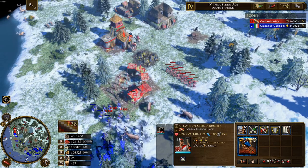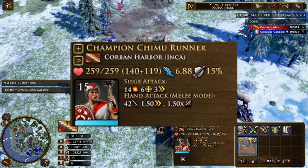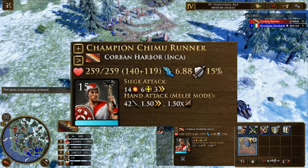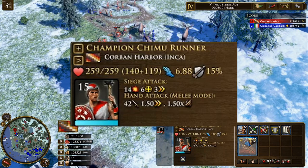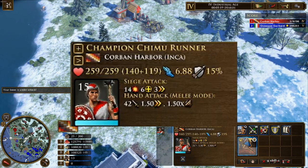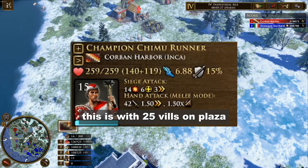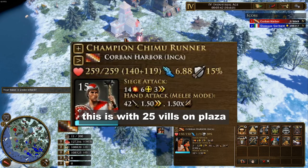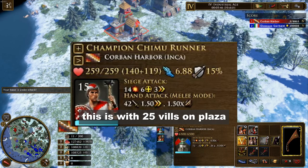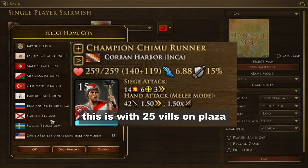With Chimu Runners finally capable of hitting stealth, just like the Coyote Runner and unlike the Shottle Warrior, we have a total of 259 HP and 33 attack. Compared to the 30 attack and 264 HP of the Coyote Runner, the Chimu would probably just barely eke out a victory simply because of the extra damage. However, when you factor in the plaza with 25 settlers, the Chimu Runner only goes up to 42 attack — exactly the same as the Coyote Runner — making Chimu Runners and Coyote Runners borderline identical in stats, with the Coyote Runner having a tiny bit more HP and 5% more range resistance, while the Chimu Runner has extra movement speed thanks to its big-button tech.